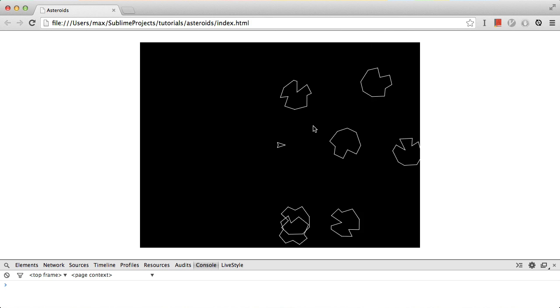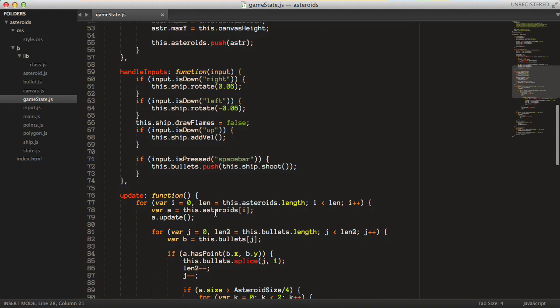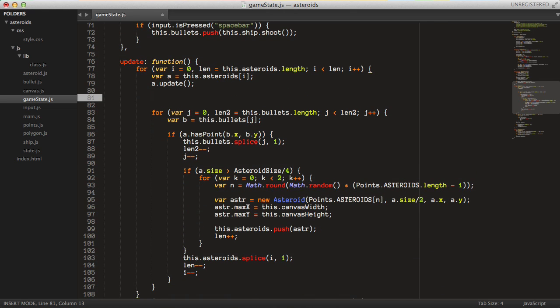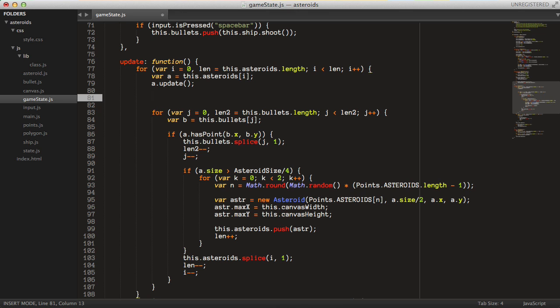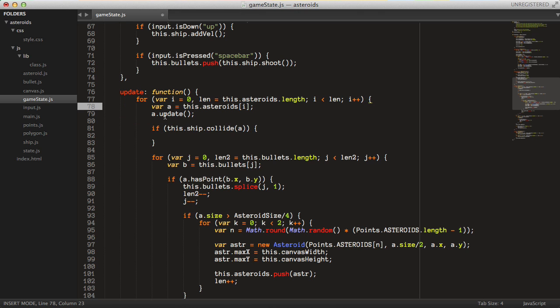Let's continue with adding new features here. I was thinking to first implement the part where we check if the ship is hit by an asteroid. To do that, that's quite simple — we just add an additional method to the ship object. So we say if this.ship.collide with the asteroid we're iterating over. This is inside the loop where we iterate through the asteroids array. Then we check if the ship collides with this particular asteroid, and if it does, for now let's just log a test message to the console.